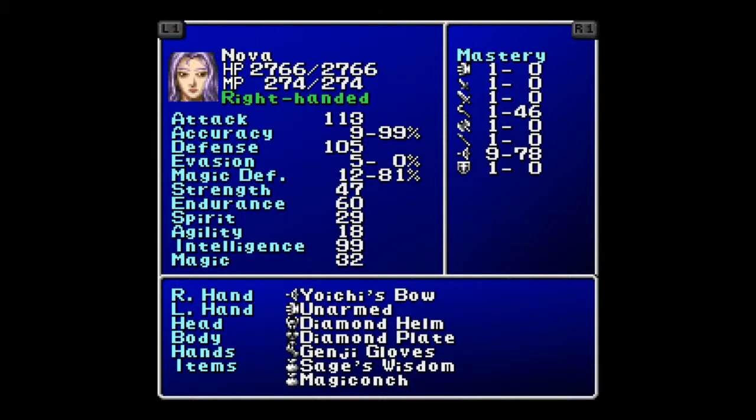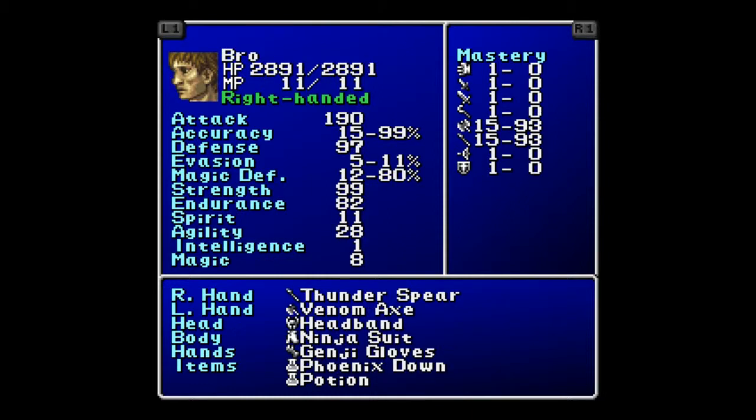Nova has 113 Attack, 105 Defense, Strength of 47, Endurance of 60, but her Intelligence is insanely high. Bro is my Beast Attacker — he's got full Strength, Endurance of 82, Attack of 190, Defense of 97.